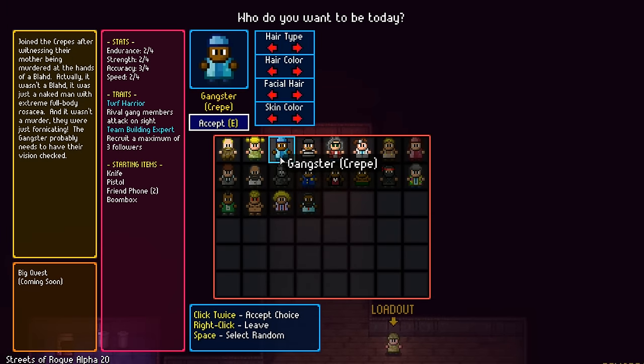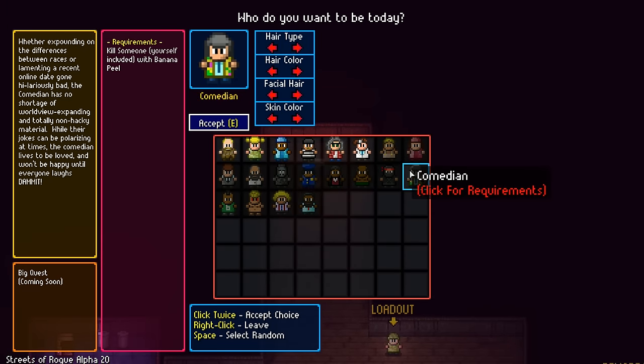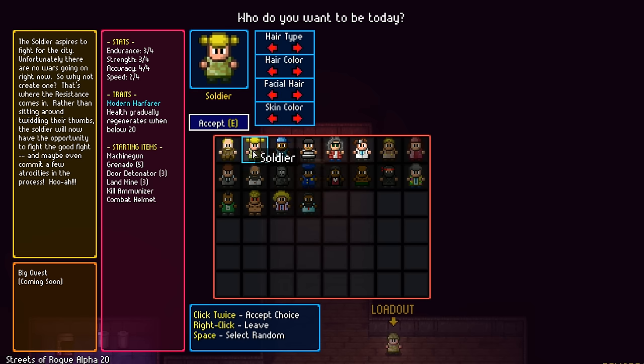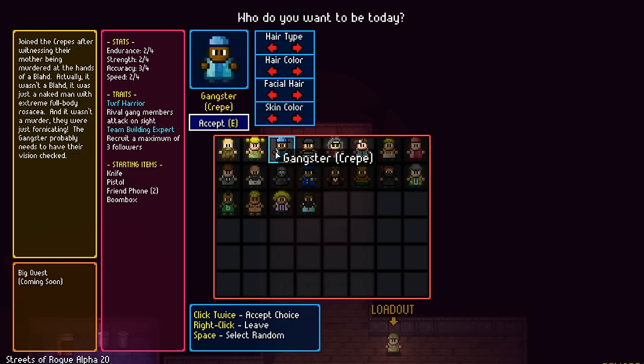We can also choose a class. There are quite a few different ones - I don't meet requirements for most of them currently. But from the ones we can use, we got the slum dweller who gains lots of extra experience. We have a soldier - health gradually regenerates when below 20 - and starting items: machine gun, grenade, door detonator, landmine. That sounds very promising.